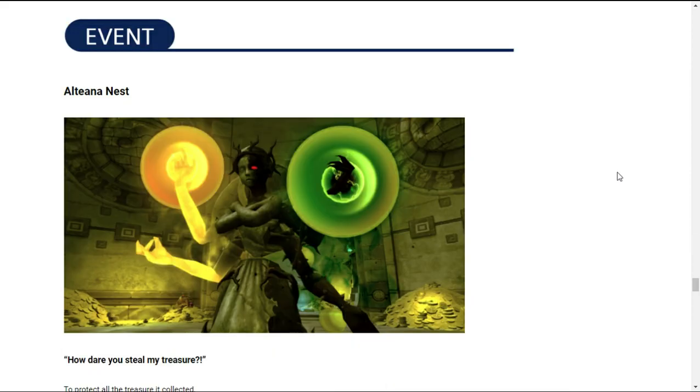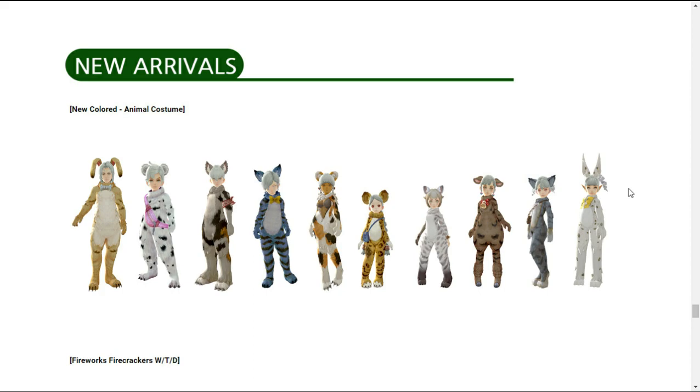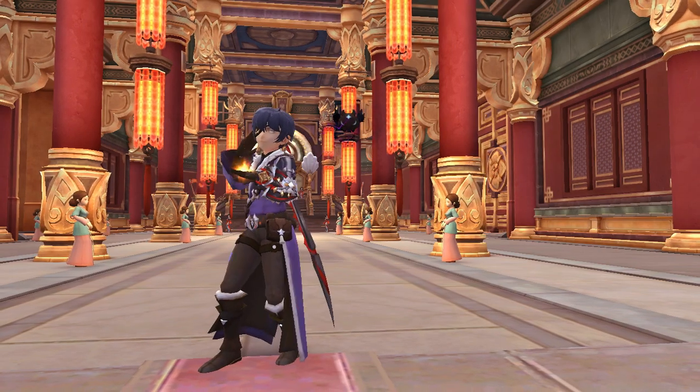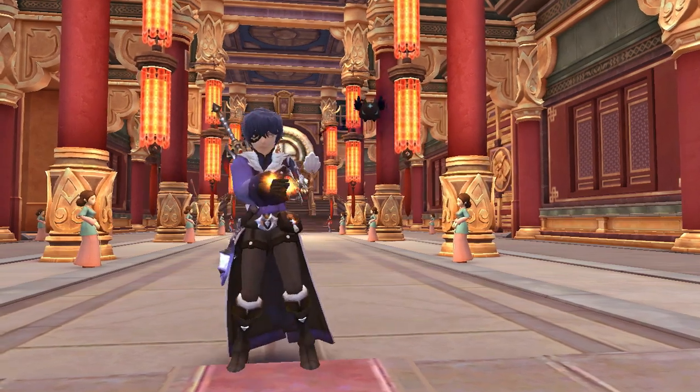Next on the update list is the comeback of the event Altiana Nest. Here are the possible rewards upon clearing Altiana Nest. Also included in the update is the new colored animal costume and the new wing, tail, and decals set in the Pandora Box Fireworks Firecrackers. That's all for this video — thanks for watching, and I'll see you in the comment section down below.